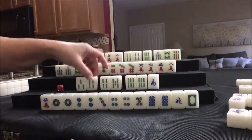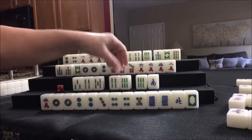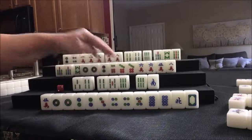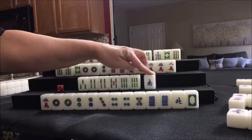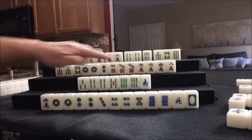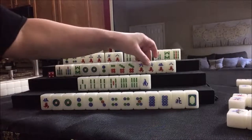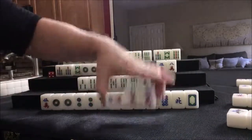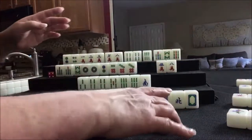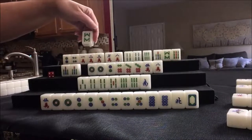Here we have a pair and two potential chows. Or we could say that's a chow and this is a potential chow. Or there's a chow and a potential chow, leaving us with the need for a pair still. There are two souths out — we're probably going to discard that unless we pair up by drawing. Let's draw — oh, let's pung. Pung! This is the player on our left, so we'll turn the tile on the left. Eight bam was thrown recently — let's discard that.